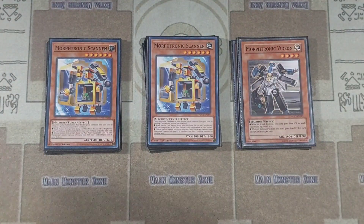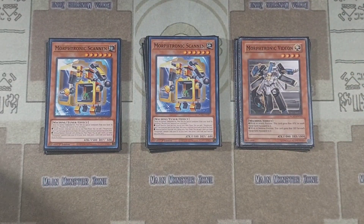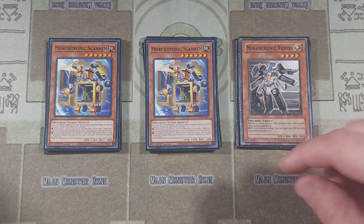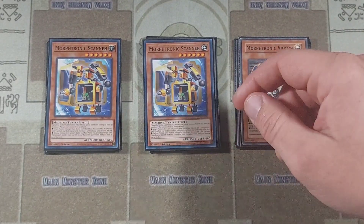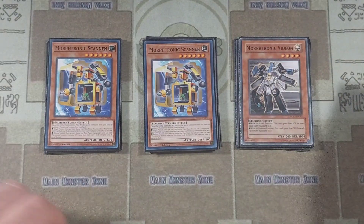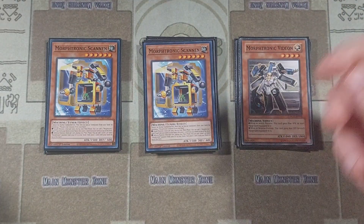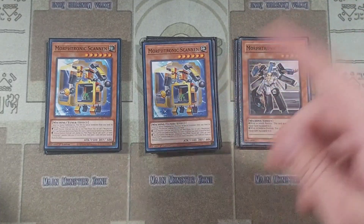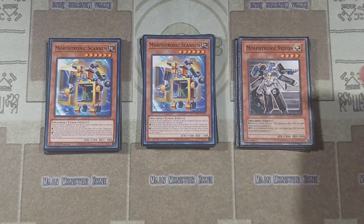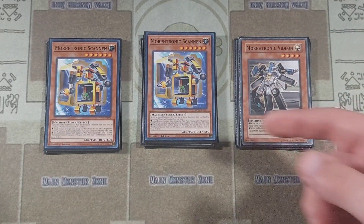We have two copies of Morftronic Scanon. He's a level six, so we're not usually going into level sevens, but he's an extra body — he can special summon himself from the hand by banishing another Morftronic. He's also a starter: if you don't see Cellfon or a way into Cellfon, you use Scanon's attack position effect to add Morftronic Converter. Converter then tributes Scanon to special summon Cellfon from the deck and puts Scanon back on top, and then Cellfon's effect can special summon that card back to the field. So Scanon plus any other monster is just another way into Cellfon.